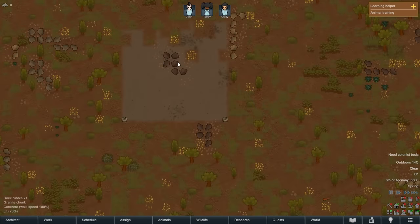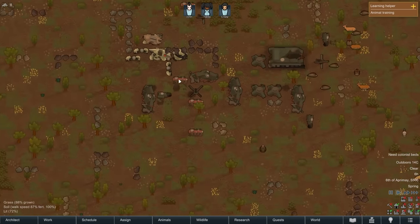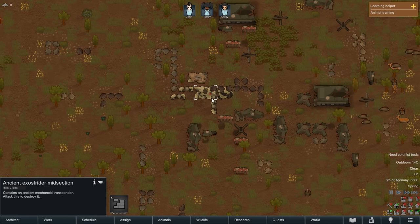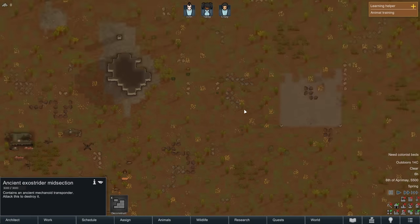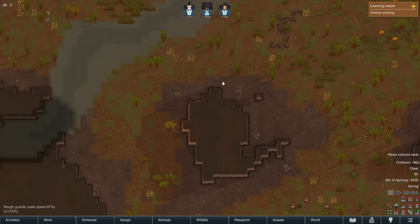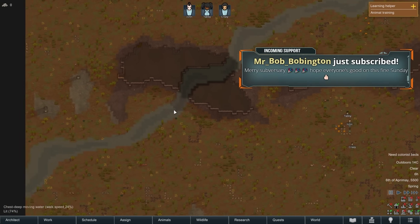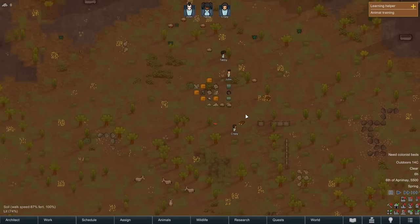We want to get a house online — the question is where. What is that blinking thing? It contains an ancient mechanoid transponder — attack this to destroy it. Weird. Look at the animals! There's the river — oh, you can walk through the river. Chest deep water!